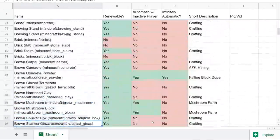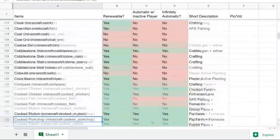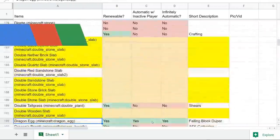With over 700 general items in the game of Minecraft and more being added every version, how many of these can you actually farm in survival? And of those, how many can you farm automatically? And of those, which few can be farmed infinitely automatically?